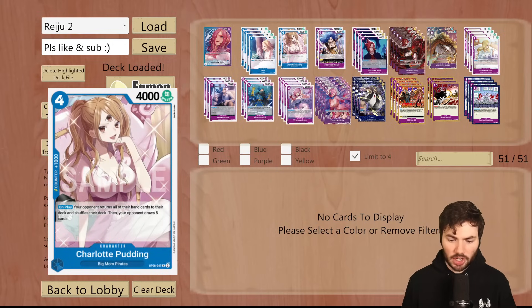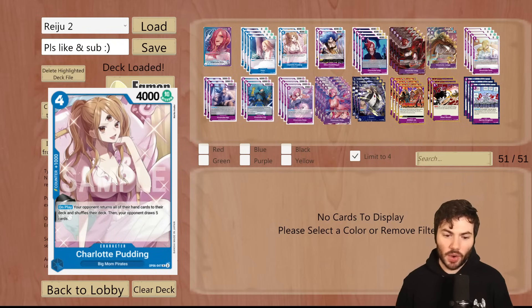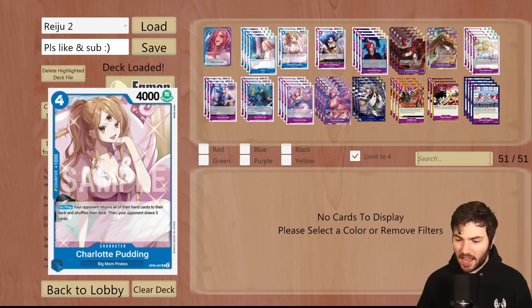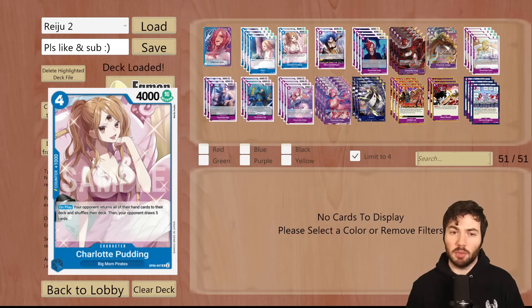We're running two of the new Charlotte Puddings. This thing is a menace. I wish I could run more, but there's not a lot of open spots in this deck for creativity. It's an on-play: your opponent returns all of their hand cards to their deck and shuffles their deck, then your opponent draws five cards. So if your opponent has like 10 or 11 cards in hand — like a Uta or a Sakazuki — you can play this and then they have to discard their entire hand and draw a fresh five, which can disrupt a lot of game plans.